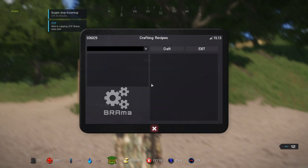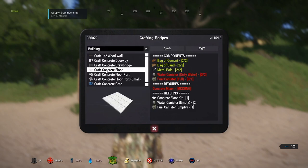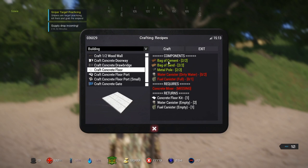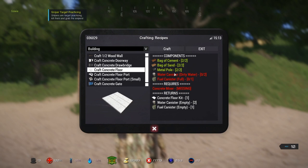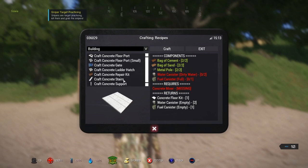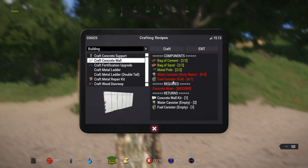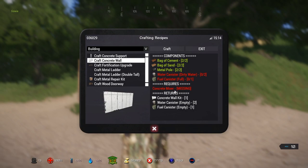Go into our crafting recipes, go to building, and we'll see in there 'Craft Concrete Floor.' As you can see I've already got two bags of cement, two bags of sand, and two metal poles on me. I don't have any dirty water or fuel canister at this point. Pretty sure it's the same for concrete wall — and it is.